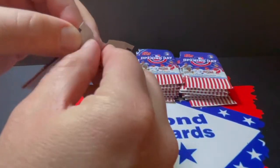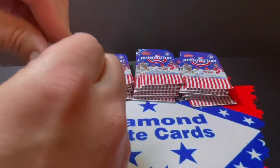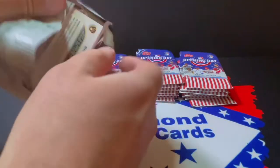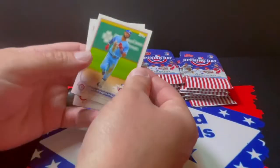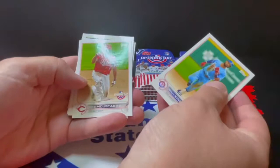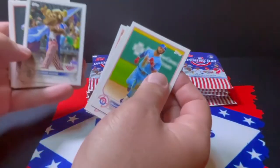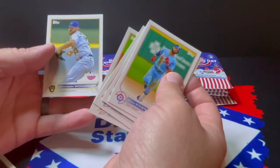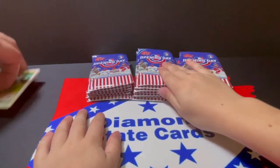Opening the next pack — we got Juan Soto, and here's Mariner Moose! That's the first mascot card. They've got all the mascots in here and we're trying to make a mascot set. Also Verlander and Brandon Woodruff. These packs are tough to open — if you've got young kids opening these, you're going to need to help them. Looks like going from the bottom of the pack makes it a little easier.